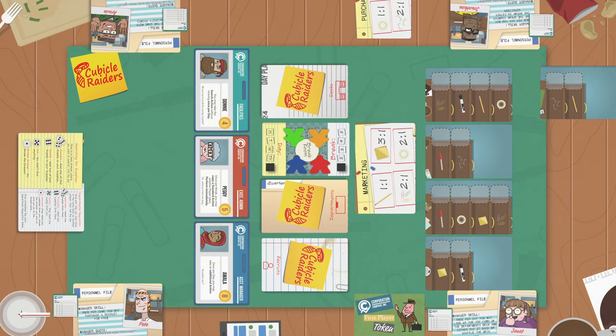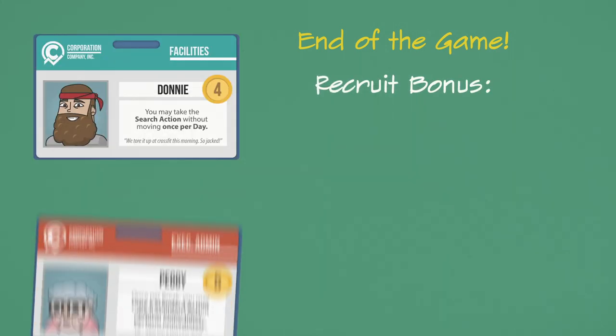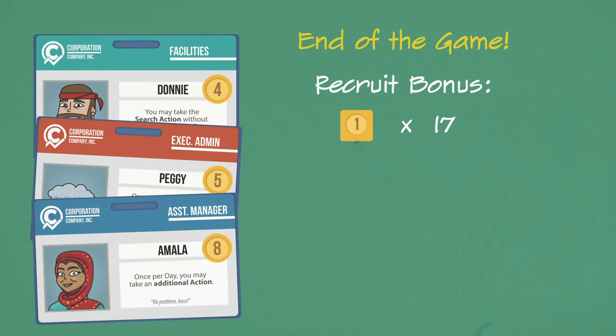If the day was Friday, the game is over. Once Friday, the last day, has completed, each player adds the cost of all recruits they have — this is their recruit bonus.